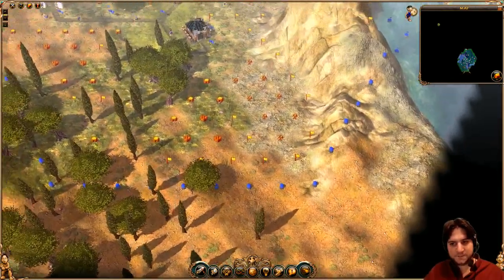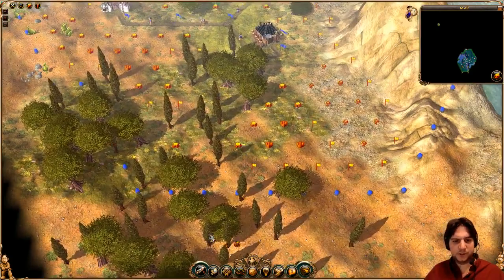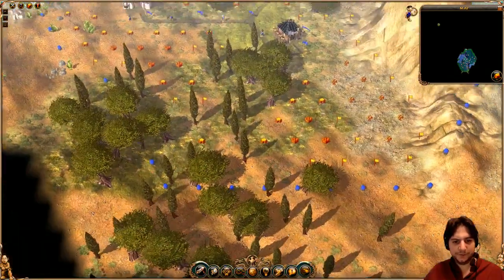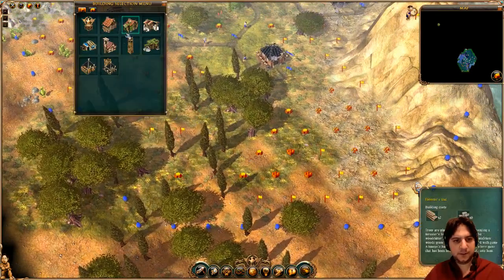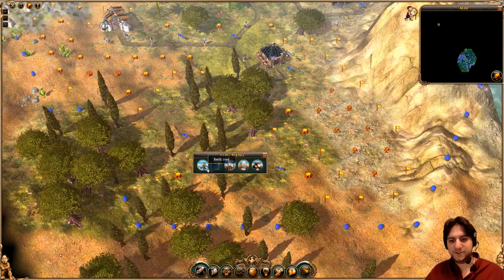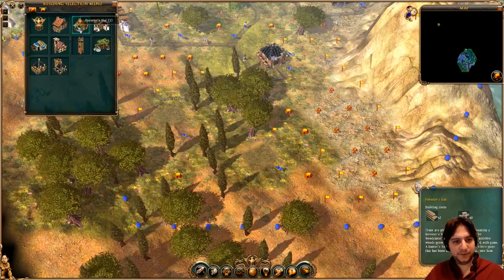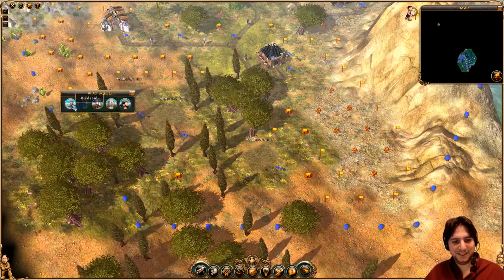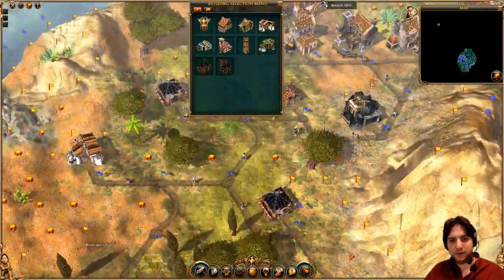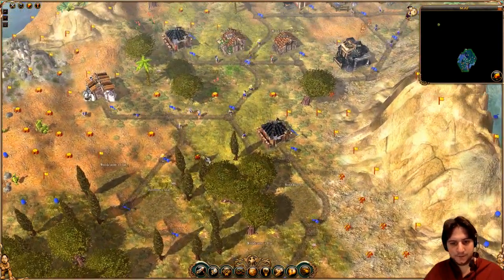On the bottom, same situation — I could extend, but I don't want to extend too much. We could have a new wood cutting area around here, because this one is not going to grow very fast. If I have a forester hut here and a woodcutter, I can probably place a second woodcutter as well. And I will need a storehouse around here because people have to go far away to store materials.